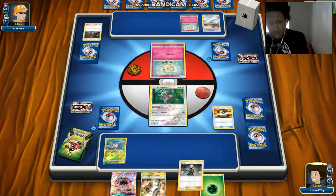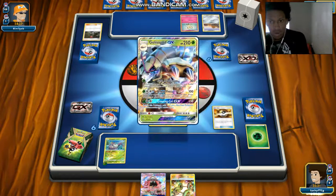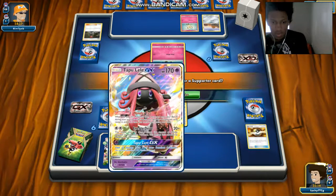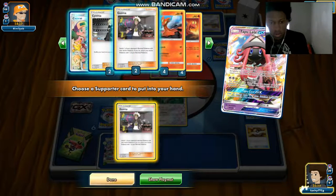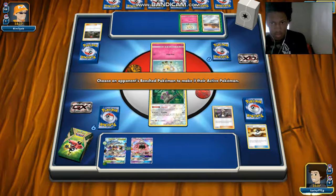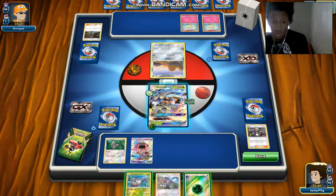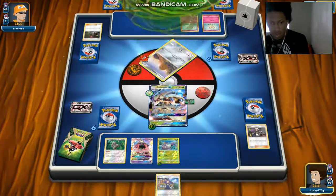I'm going to toss out these two and we're going to get ourselves a Gliscor. We do have both our Gliscor inside the deck. Once we get more of the Gliscor, I will add at least three - I think all you need is three Gliscor in your Cargo deck. I think I got a little Dumbbell, so it's pretty good. We are going to then attack for three and we do have a Grass energy. We're going to First Impression for 120, taking the first knockout of the game.